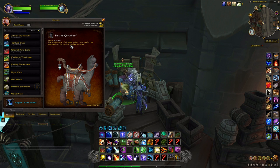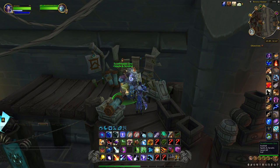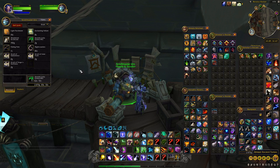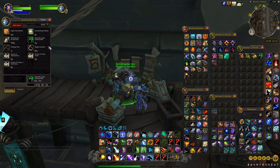Now as you notice we are not in Vol'dun — we are actually in Boralus Harbor right here at this location. The reason being is we're in front of Skullmaster Uro here because we need to purchase an item from him called the Seaside Leafy Greens Mix. We need this because when we find the elusive quick hoof we need to feed it these leafy greens mix in order to obtain the mount.